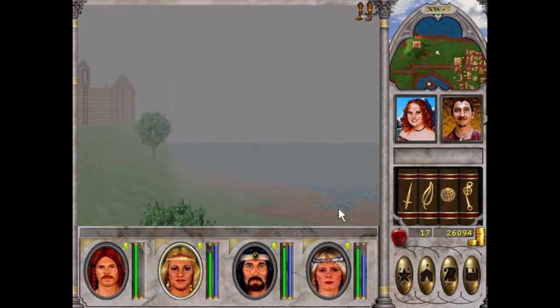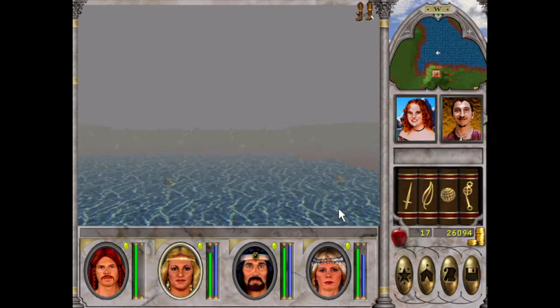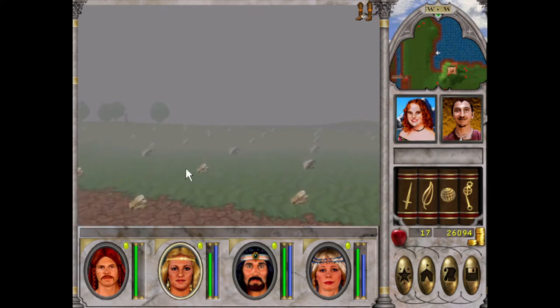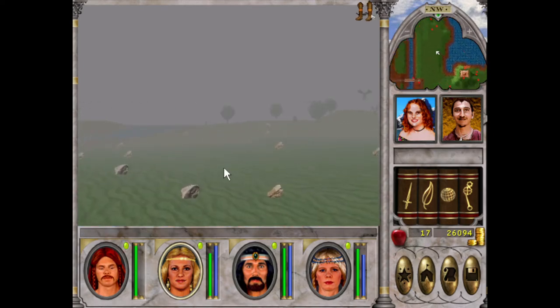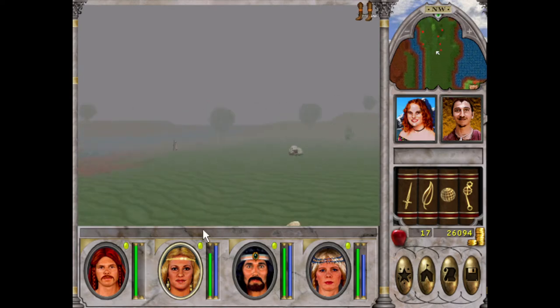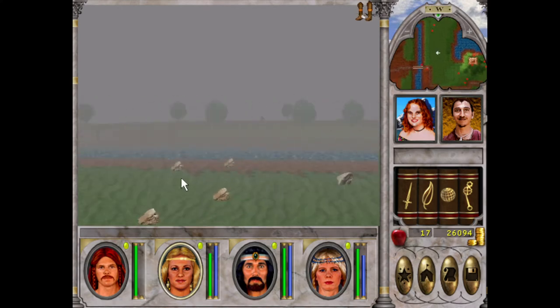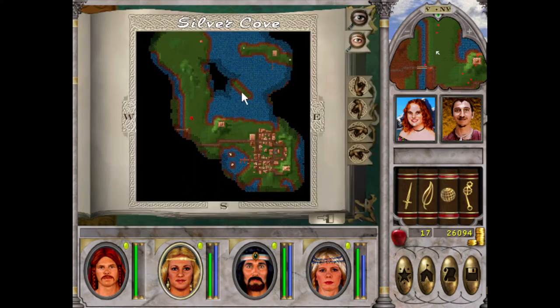We'll have a proper look. It doesn't help that it's really foggy. We need like a circle of stones and a flat stone altar-looking thing. We said north, so maybe it's around here — maybe across here.